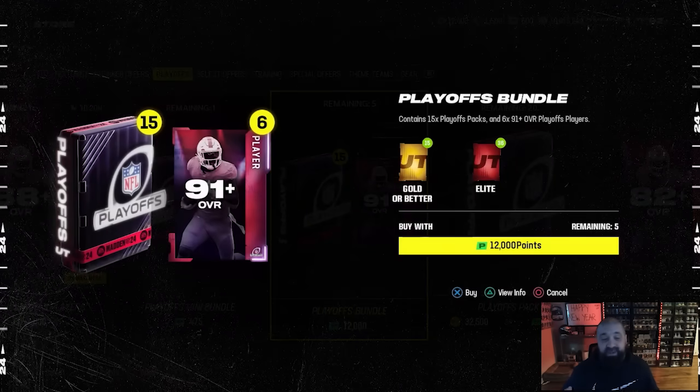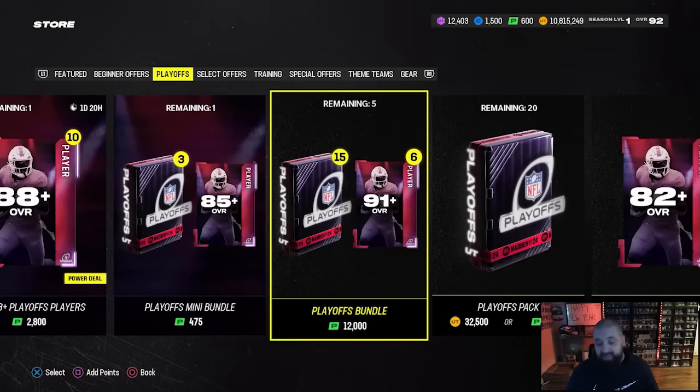There's an entire tab in the store for the playoff promo. There's a hundred dollar bundle that features 15 playoff packs and then six 91 overall playoff players. I'd prefer they gave us a topper guaranteeing a 94 with a chance at a 95, but instead they're giving you six cards guaranteed at least 91 overall - and remember you need five of them to build out a 94. So basically buying this bundle guarantees you at least one 94 with extra stuff. Because there are so many cards I want today, I'm probably going to buy this bundle, but generally speaking I don't think it's great value.